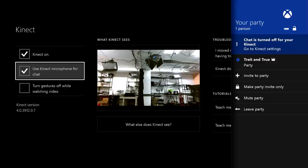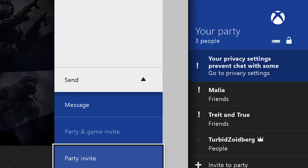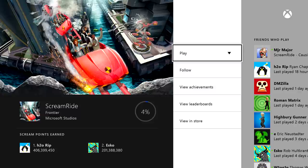You can then press A on the notification, which will take you to settings to fix the problem. The same applies if your privacy settings are preventing you from hearing someone in the party.